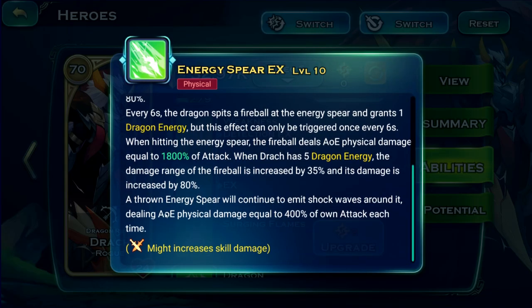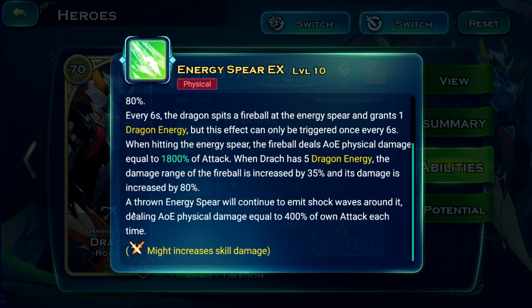With the Energy Spear potential, a thrown energy spear will continue to emit shockwaves around it — I think every one or two seconds. This helps kill enemy heroes or frontline reliably, without requiring you to manually cast abilities there. Ideally you want a hero that passively kills backline or frontline heroes.